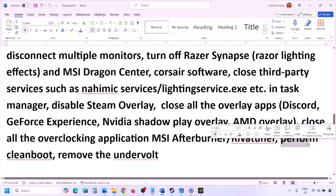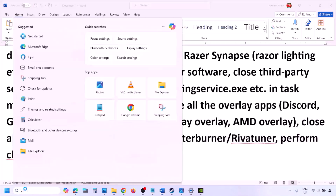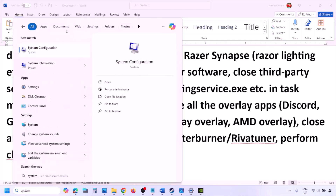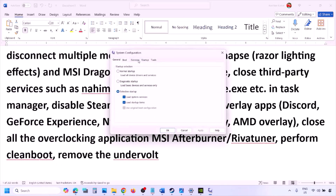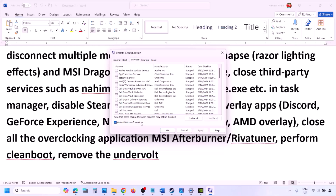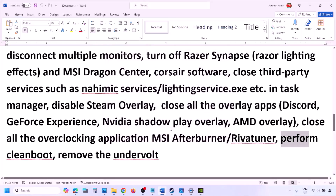Perform a clean boot: type 'System Configuration' in the Windows search box and open it. Go to the Services tab, check 'Hide all Microsoft services,' then click Disable All. Click Apply, click OK, and restart your computer when prompted. Also, if you have undervolted your computer, remove the undervolt and then launch the game.